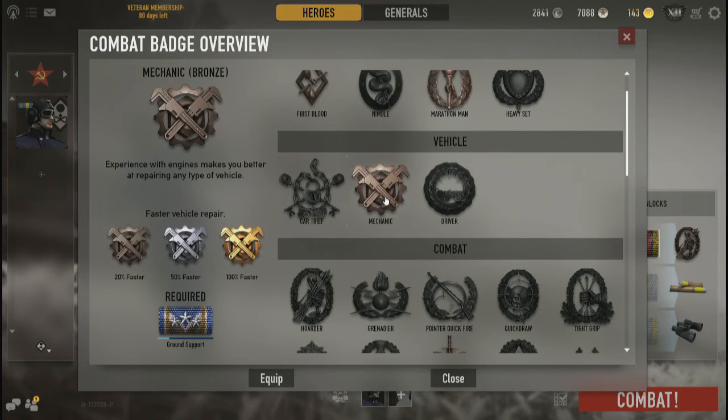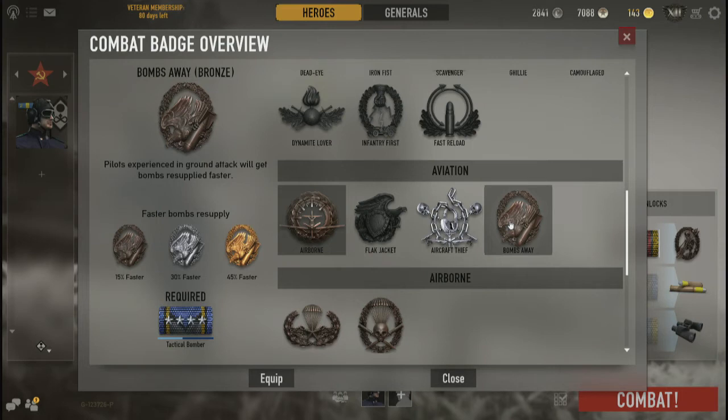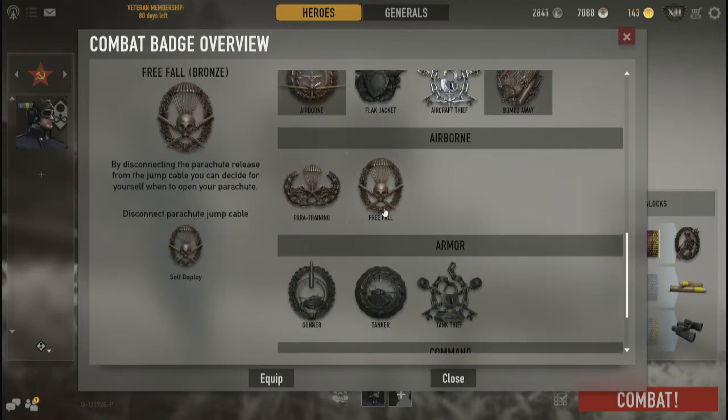Mechanic is another badge you'll want to consider, along with Bombs Away. I'd especially recommend Bombs Away for German fighter pilots, because German planes only get one bomb — a 500-pounder, a big hit. Americans get multiple bombs, though I believe they're only 250-pounders, so you have to hit a tank flush dead on for maximum damage. Soviets use kilograms on their bombs — consult the HNG Wikipedia for exact numbers.